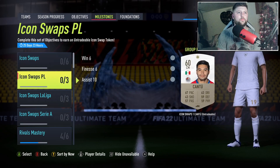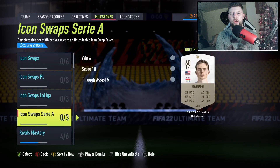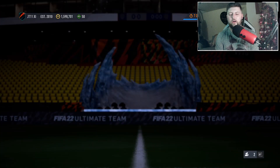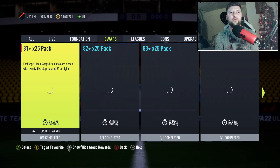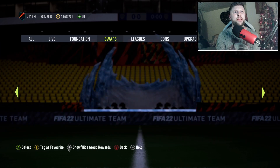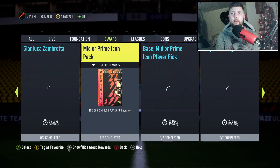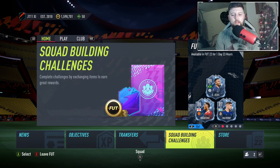Today we're looking at icon swaps. We've got the tokens here — nine to go — and we're going through the packs to see what's available. Options include 81, 82, and 83 rated packs, Casillas, Rio, base or mid icon packs, Del Piero 89 plus mid, Zambrota prime, middle prime icon pack, base/mid/prime icon player pick, and big boy Wayne Rooney.